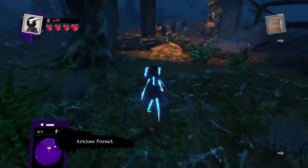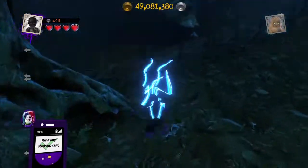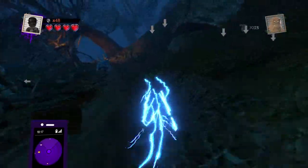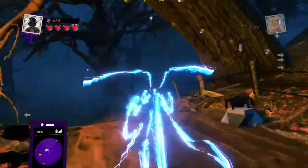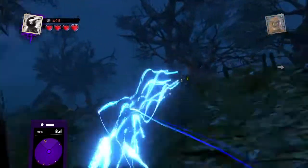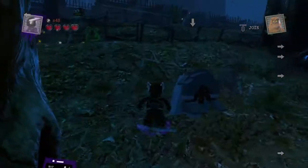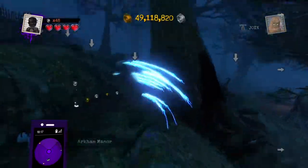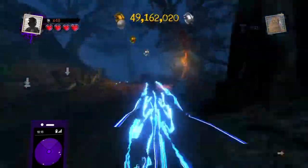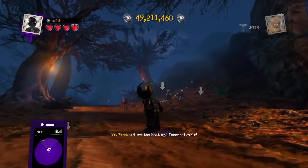We'll head over here and find a nice cave right here. We go up there, and then we can go this way. We need to go all the way back to the stairs where I'd like to be. Alright, let's go this way.